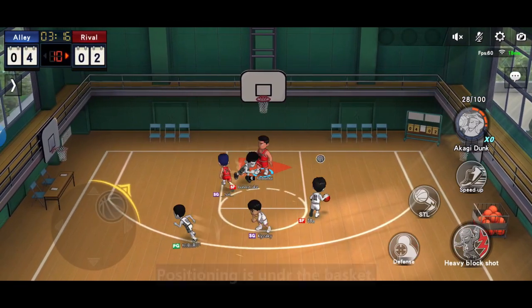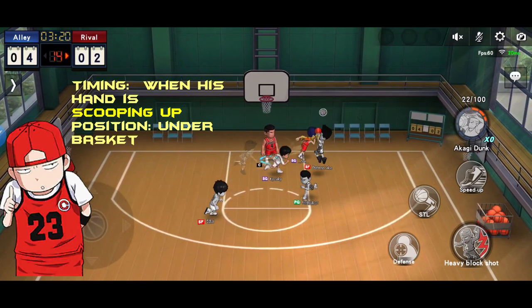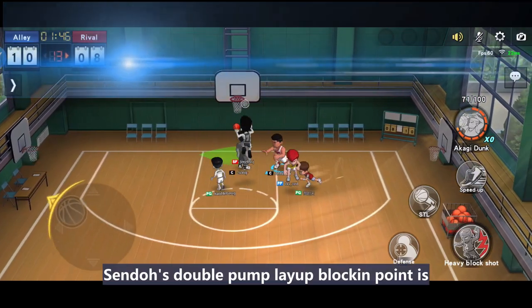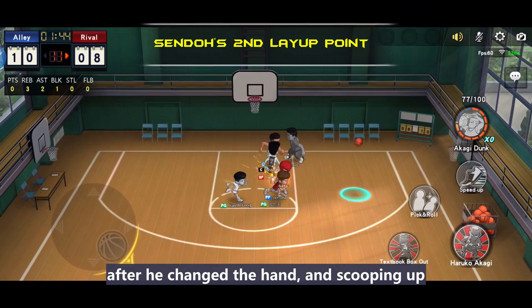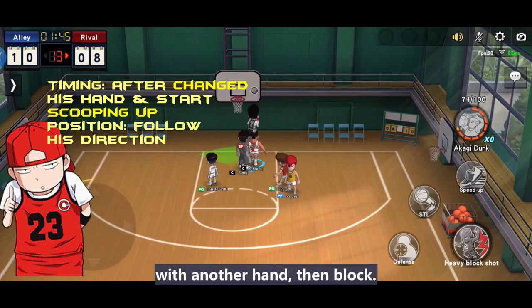Next is the Ronan team. First is Zento's first layup blocking point. When you see him scooping up with his hand, then block. Positioning is under the basket.